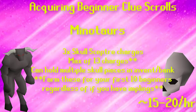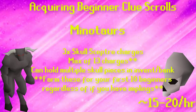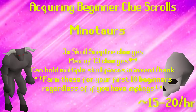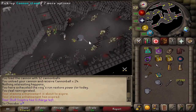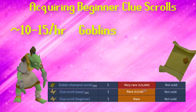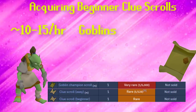Each right skull scepter piece will give 3 charges to the scepter, and the scepter can hold a total of 12 charges. You can hold multiple of these items in your inventory and they will continue dropping, so don't worry if you hit the maximum of 12 charges — just bank them. Last but not least, you can do goblins, also at the Security Stronghold, but I'd recommend sticking to minotaurs unless you'd also like to acquire a goblin champion scroll. If you are going for a goblin champion scroll, do those instead of minotaurs, especially if you already have skull scepter charges.